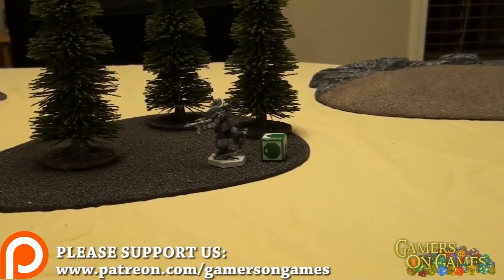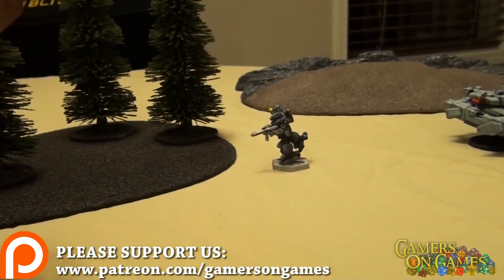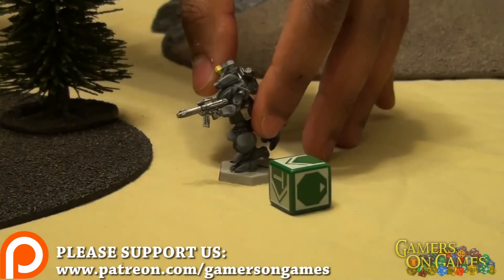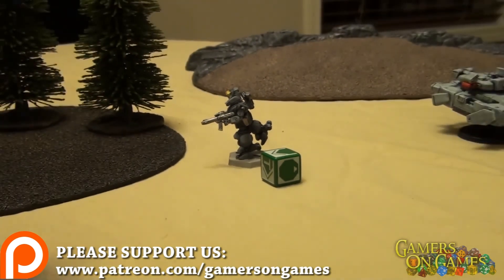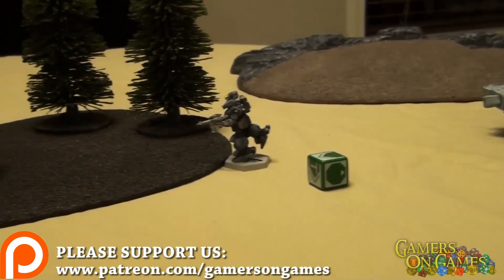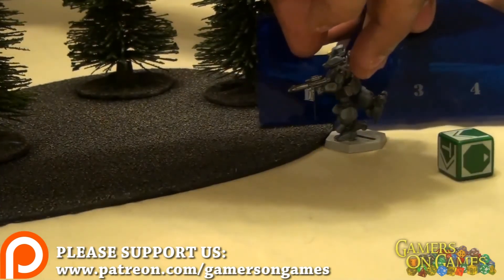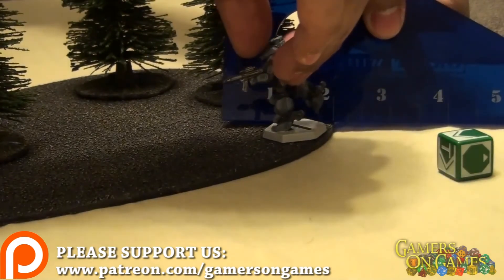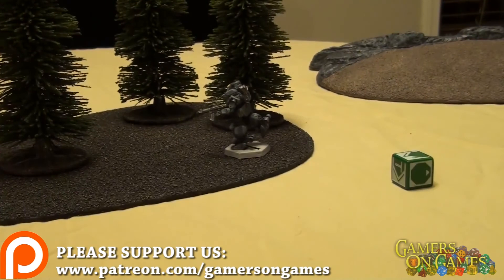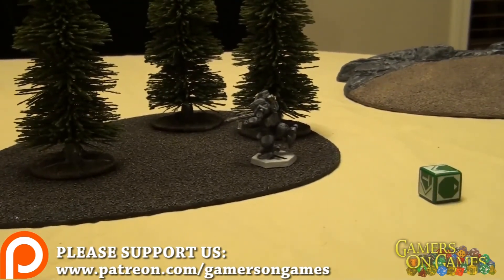Now for driving through the same forest. At ground movement with seven inches of movement, the first inch on open ground costs one. But in the forest it costs three inches per inch traveled. Moving two inches into the forest costs six inches total, exhausting the entire movement pool. It's very hard to drive through a forest — walking is strongly preferred for terrain like this.